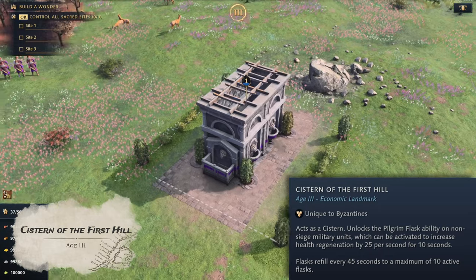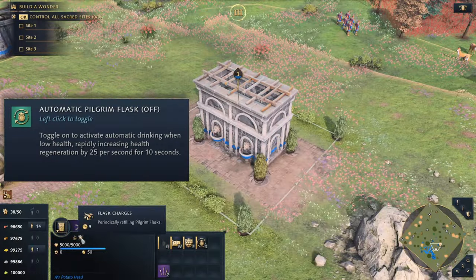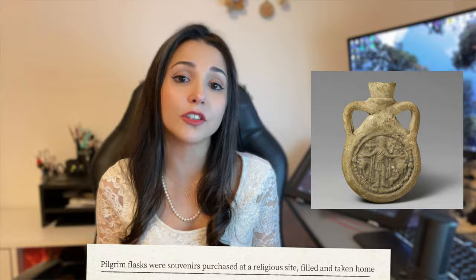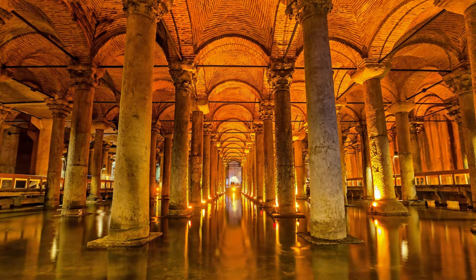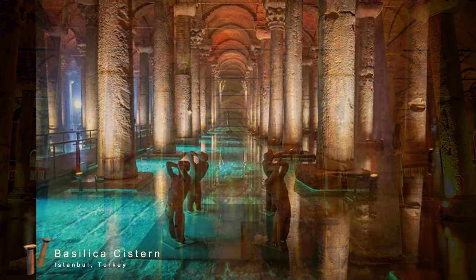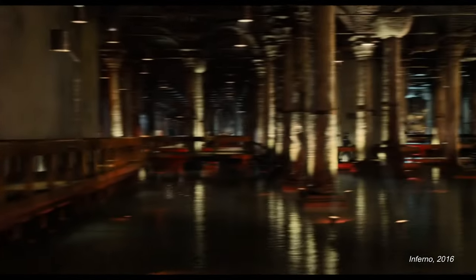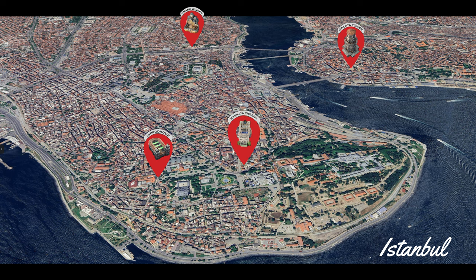The Cistern of the First Hill is an economic landmark that functions as a cistern but also provides the Pilgrim Flask healing ability to all non-siege units, with a choice between manual and automatic healing. Pilgrim Flasks have a long history, associated with pilgrimages — they were lightweight and commonly used to transport holy water, olive oil, or other sacred substances. This landmark is based on the Basilica Cistern, a subterranean cistern called 'Basilica' because it was located under a large public square — the Stoa Basilica — on the first hill of Constantinople, which is the location of the original Greek settlement of Byzantium.